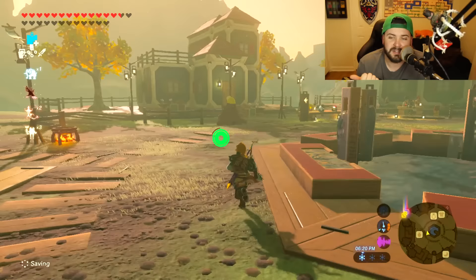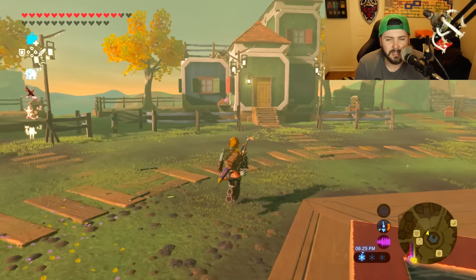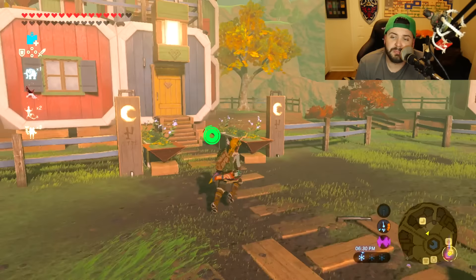After finding all those people and completing all the side quests involving gathering wood, Tarrytown is yours. You'll have a whole bunch of shops and some exclusive clothing — well, not totally exclusive since you can buy it at the Secret Club in Gerudo Town, but it's cheaper here. That's a video for another day. If your Hylian Shield breaks, you come here and you're good to go.